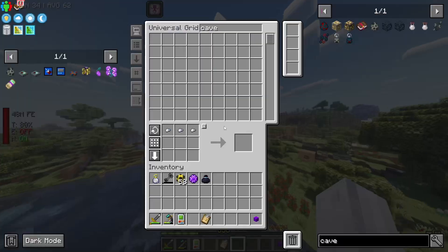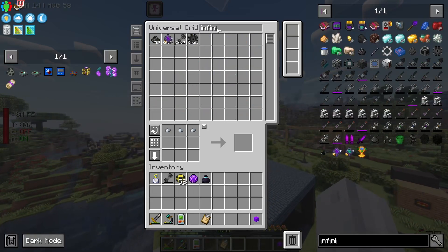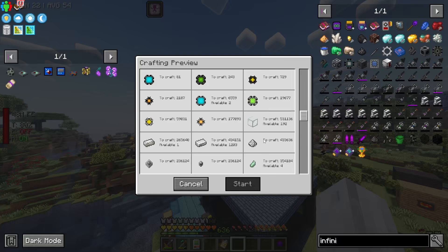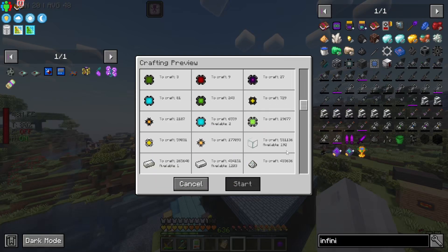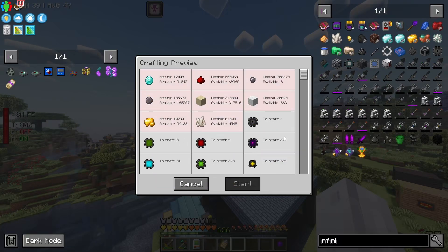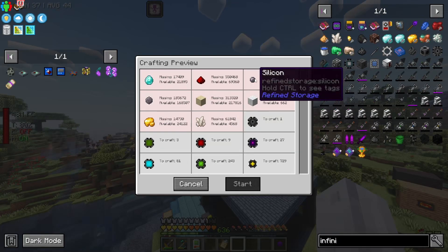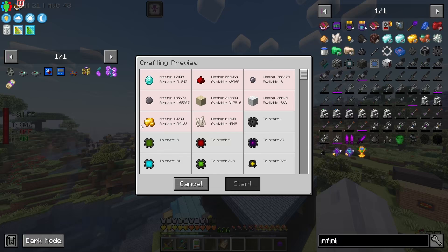The reason we needed slime balls is for the infinite storage part that we're working towards. We no longer need slime balls because we've got enough. Next on the list there's silicon — that's still making its way — but then we've got stuff like quartz, gold, diamond, and some redstone.